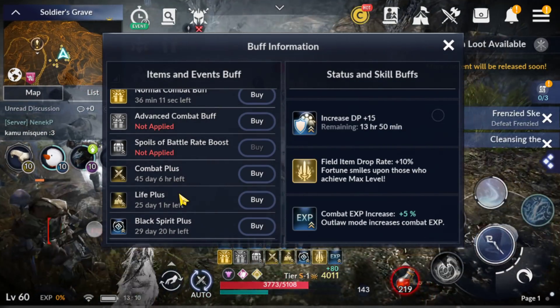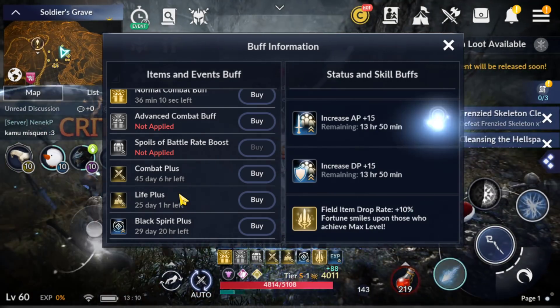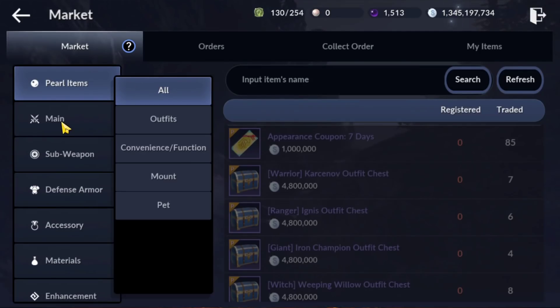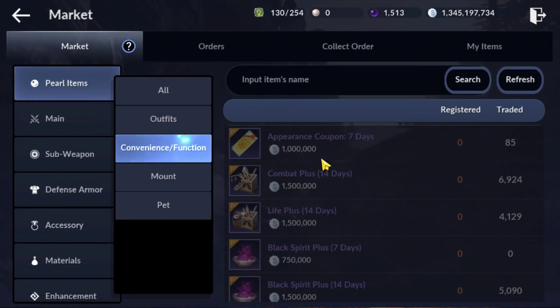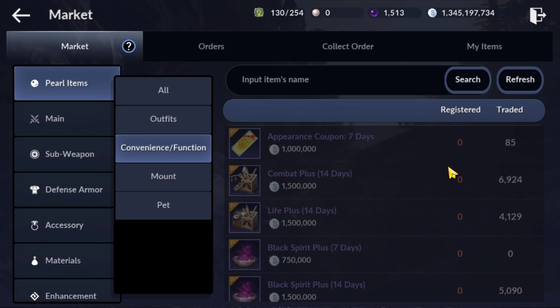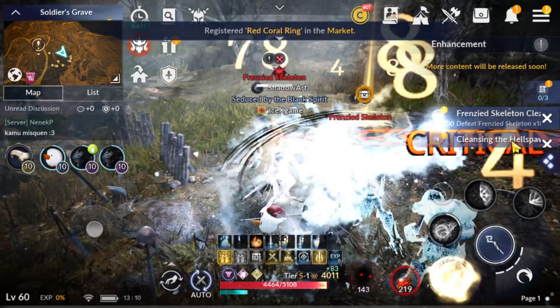A lot of people keep asking how I gain so much combat power. I bought 5 to 10 combat plus during events from top players. In my server they sell a lot of plus cheaply, so I just buy 10, 5, or 20 at a time. I still have some plus in my inventory — I just stock them sometimes. Have fun guys, see you in the next video!